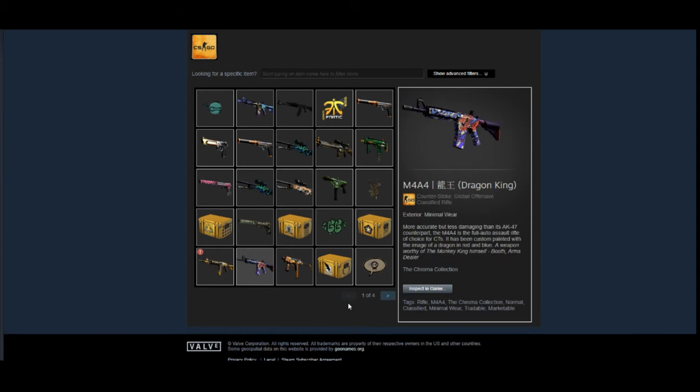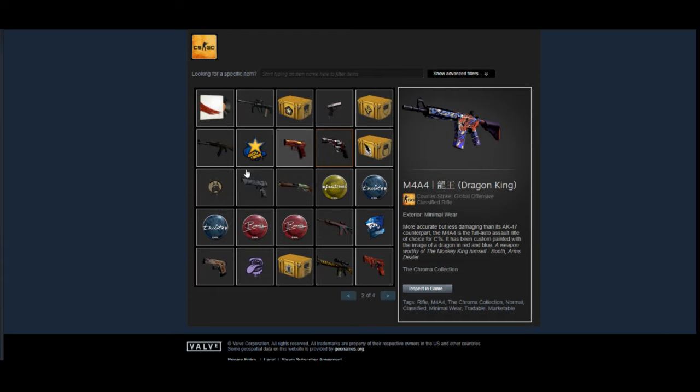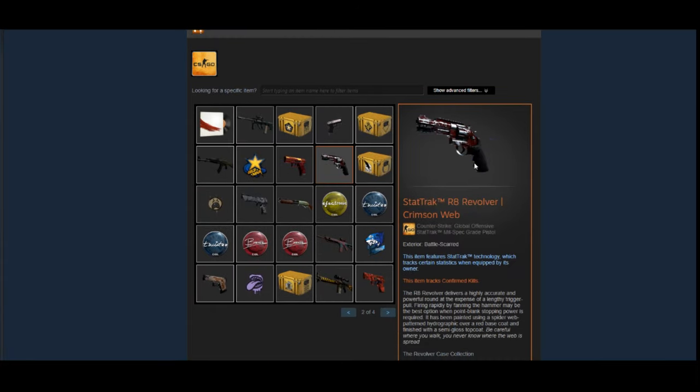Next he has an M4A4 Dragon King in Minimal Wear — a pretty nice skin. He doesn't have the Factory New one, and I'd say the Factory New is probably a better investment option. The lower-tier conditions like Minimal Wear and Field-Tested aren't going to rise like crazy, but this is going to get more rare as time goes on. It's a pretty solid middle-of-the-road investment, nothing too crazy.